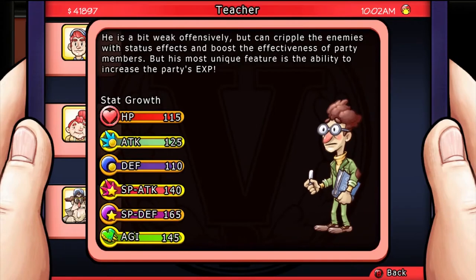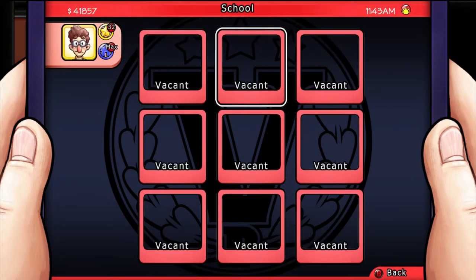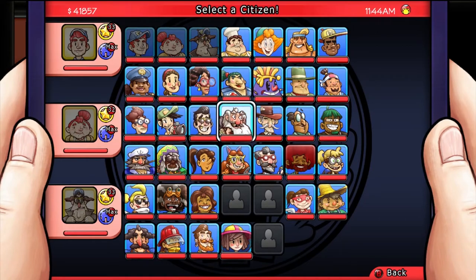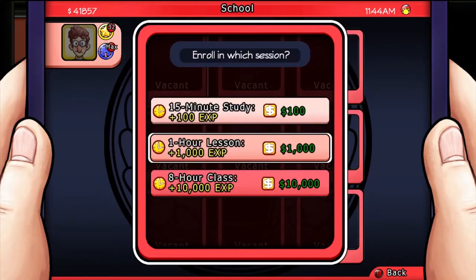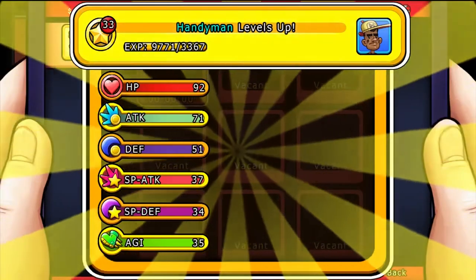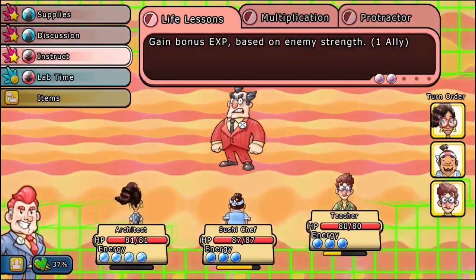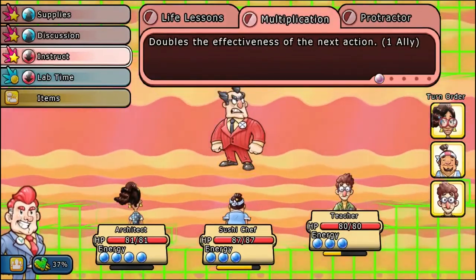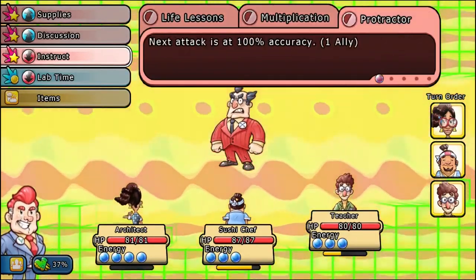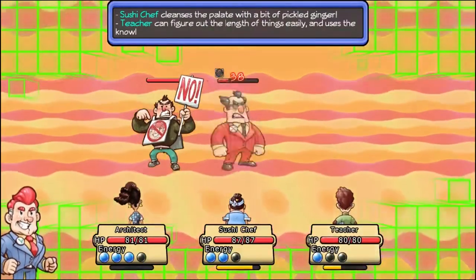This citizen is the Teacher. He is a bit weak offensively, but can cripple enemies with status effects and boost the effectiveness of party members. His most unique feature is to increase the party's XP. He has a special talent where he can send people to school — he has a total of nine seats where you can put a person into a tutoring class. It costs more for more XP, but if you send someone there for eight hours (in-game timer), they can come back with a lot of XP, even at high levels. In combat, focus on generating energy using his verbal or non-type damage so you can use Multiplication. Don't bother with Life Lessons — it doesn't give you a lot of XP. He also has some fire-based attacks too.